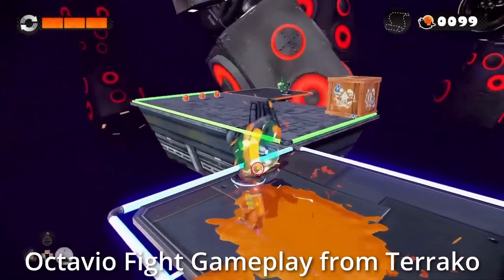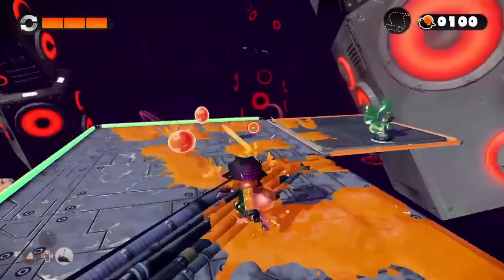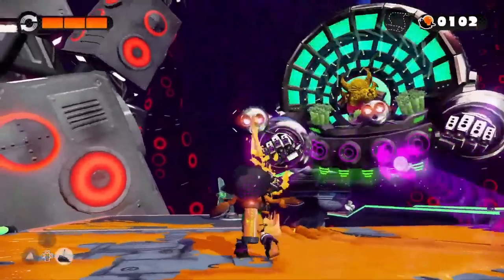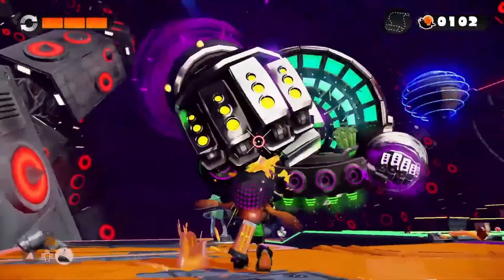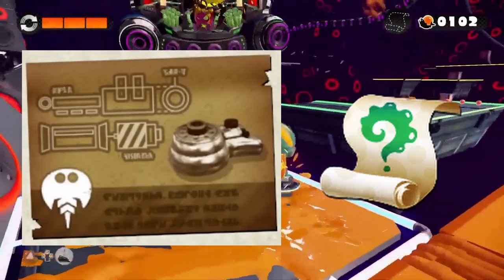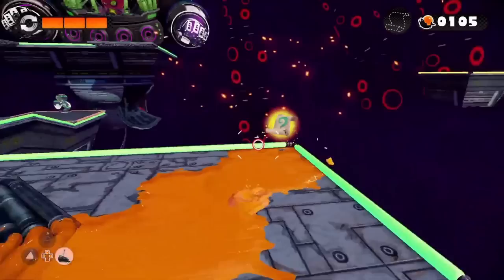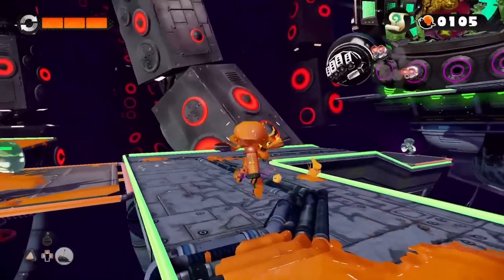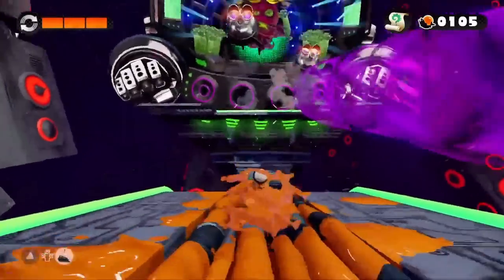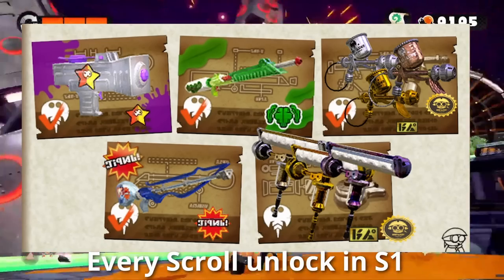You may be wondering why the gameplay shown isn't of Splatoon's multiplayer but of the story mode. Dynamo has a pretty unorthodox method of unlocking — by defeating the final boss of Splatoon's hero mode, DJ Octavio, and collecting the level's Sunken Sea Scroll, a hidden collectible found in a crate. Giving the scroll to Sheldon unlocks all three Dynamo kits. This makes Dynamo one of the very few weapons unlocked through story mode.